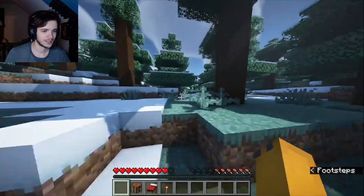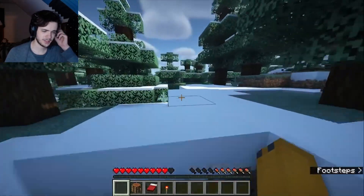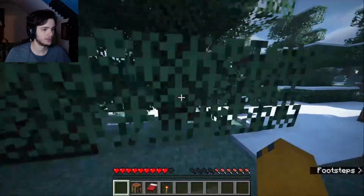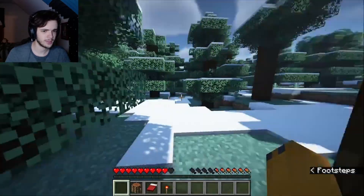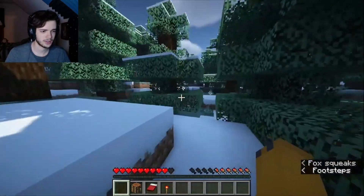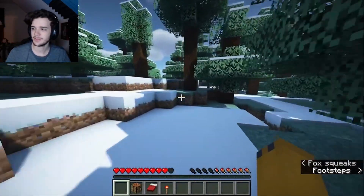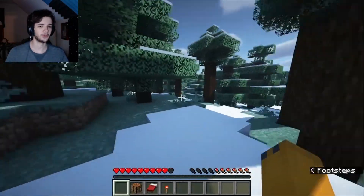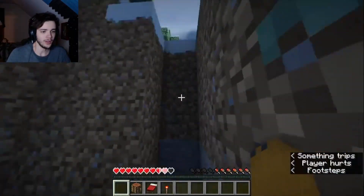I need to stop sprinting because I'm gonna run out of food. I'm surprised we haven't seen sweet berries — this is usually where you find a lot of them. Maybe they don't spawn in the snow? No, they usually do. Maybe they spawn around it and I've gotten a coincidence thing. There's a term for it — where you notice patterns that aren't actually there. I'm blanking on what it is.